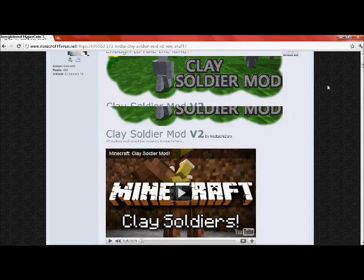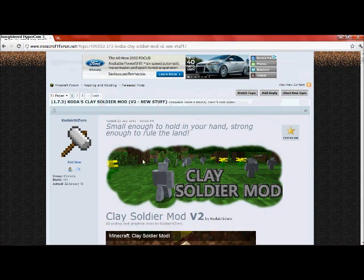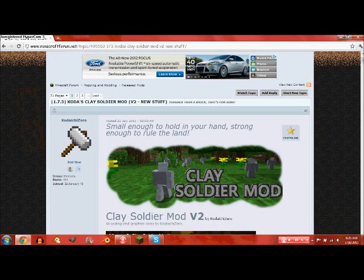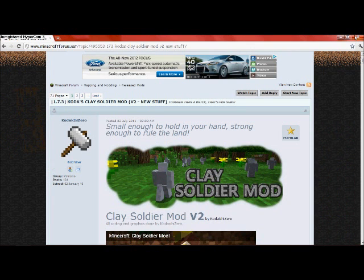I'm gonna teach you guys how to install it. First you're gonna need to download the mod itself — I'll put a link in the description to the direct download link. You're also gonna have to install a little thing called ModLoader, which will also be in the description.